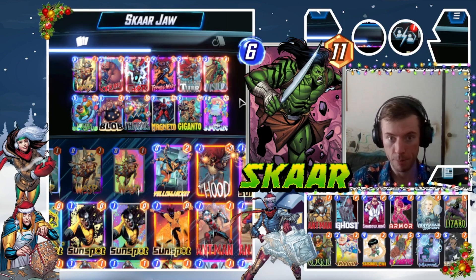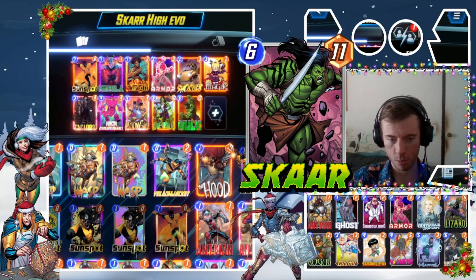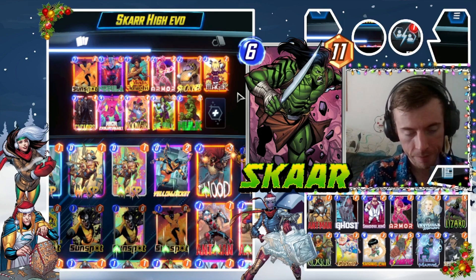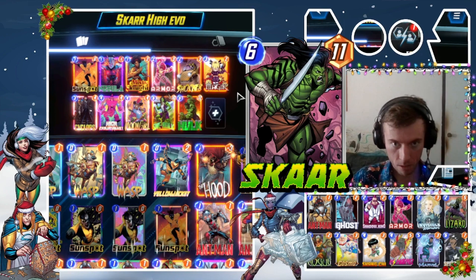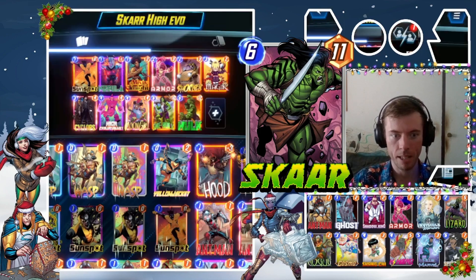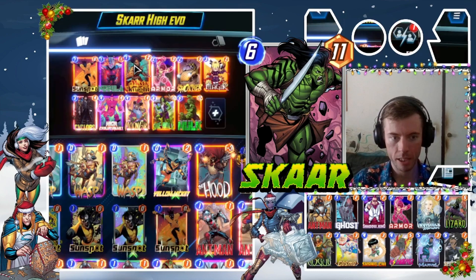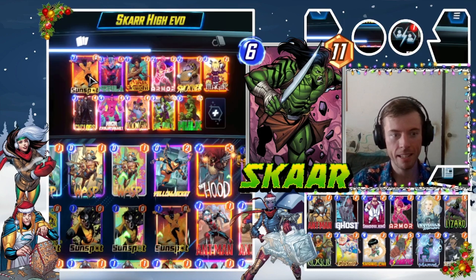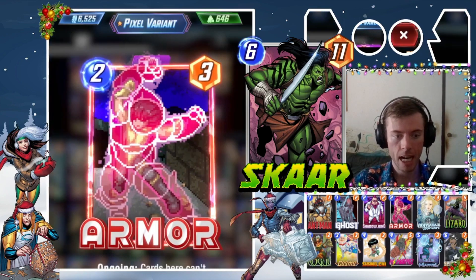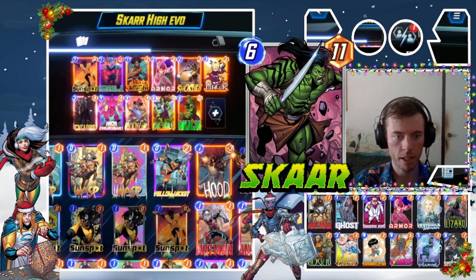Moving on to deck number two — Scar High Evo. I've played this type of deck before and I'm looking forward to it. Basically, on turn one you play Sunspot and Nebula. Armor also works well early. Misty Knight and Sunspot work well on turns one and two. If you draw Armor and Sunspot, always put them in the same lane.